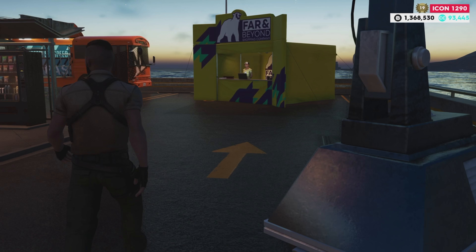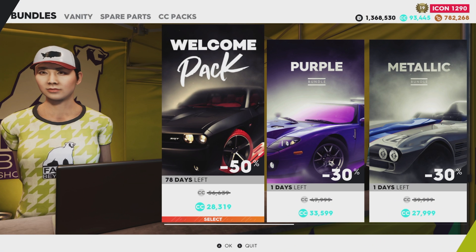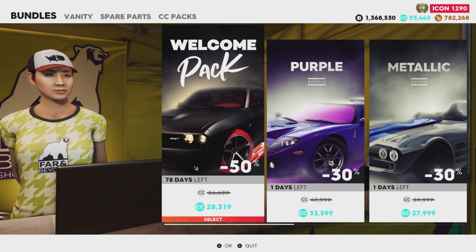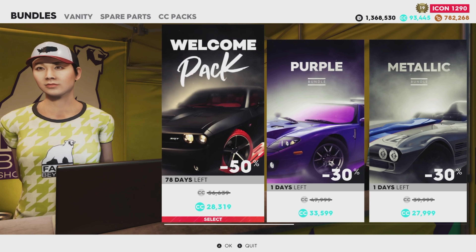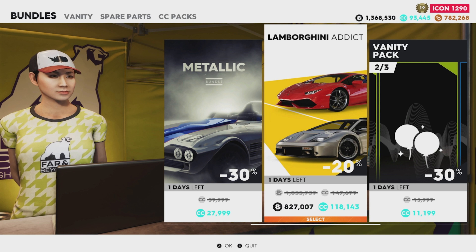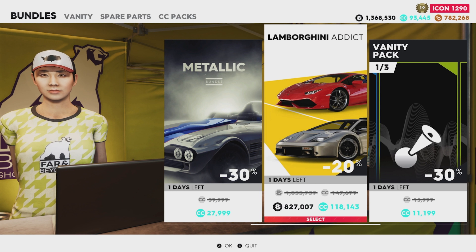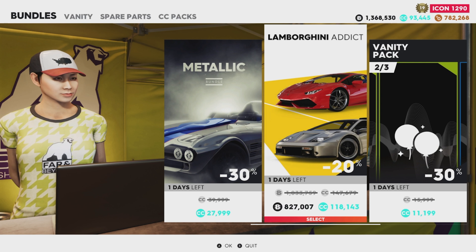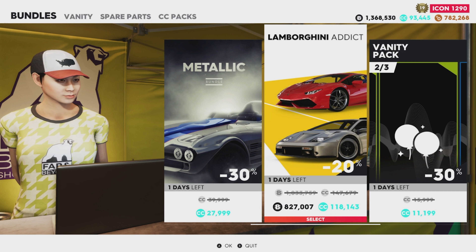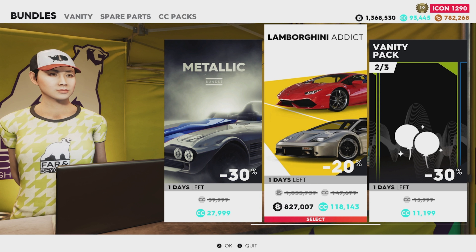Moving on to the Far and Beyond Shop — this is where you buy your visual cosmetics and more currency. This is where you'd spend real money. Crew Credits (CCs) are the real currency — you have to pay real money for that. Some things, like cars, are available with Bucks, which is the in-game currency you earn. The Crew has made a promise to all players that cars are earnable — you do not have to buy cars. But cosmetics will be something you'd pay real money for.